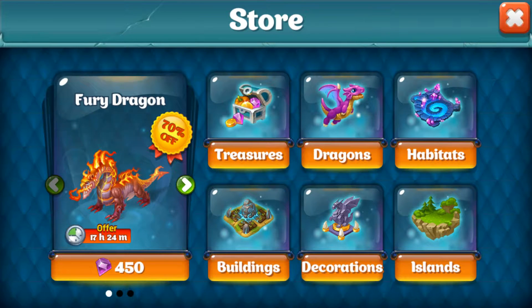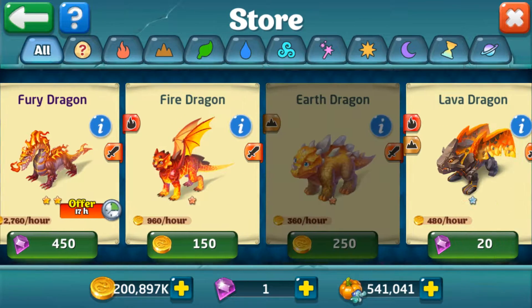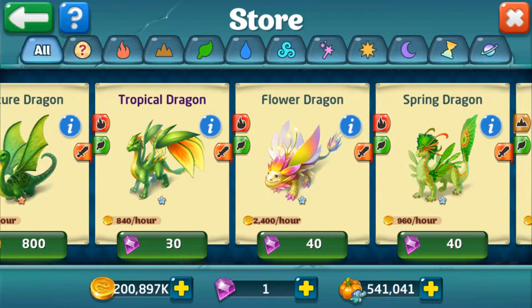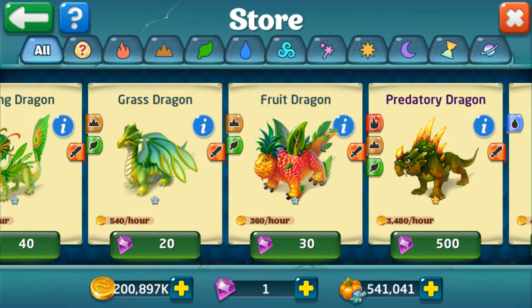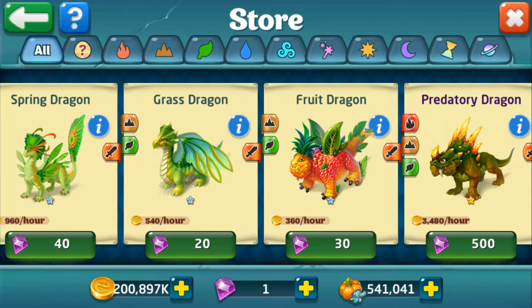I'm going to go into the store and just go over the basic dragons. Obviously to get a lava dragon you need a fire and an earth dragon. But to get a triple elemental dragon like a predatory, you could do a lava and a nature dragon, or a fruit dragon and a fire dragon. It really doesn't matter what dragons you breed — what matters is that all the elements are there.